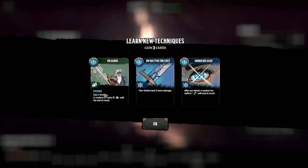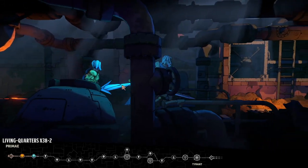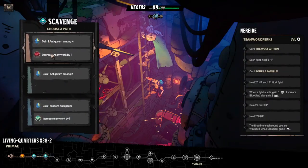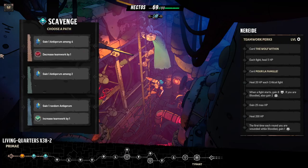Guard: gain three smite — a random foe gains ten something until the end of the round. Your smite deals two extra damage. After you attack, a random foe suffers one something until the end of the round. Option: decrease teamwork by one — teamwork level zero will become negative. Gain one antiquorum will become two. Gain one random antiquorum and increase teamwork by one. I'll go with that one.